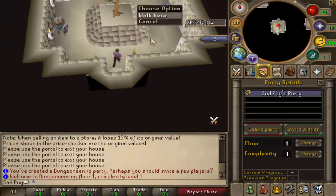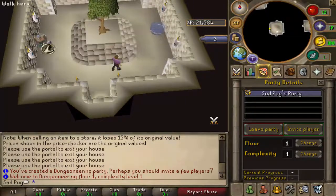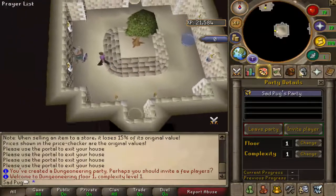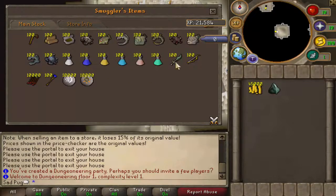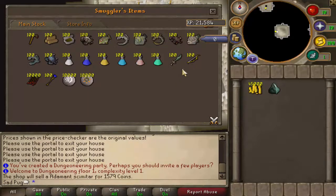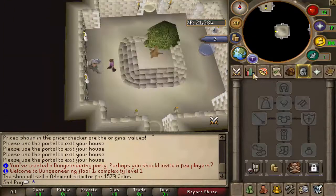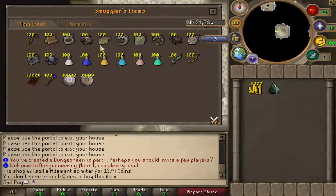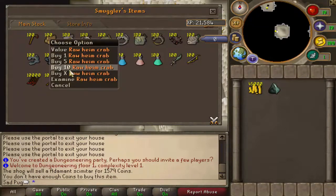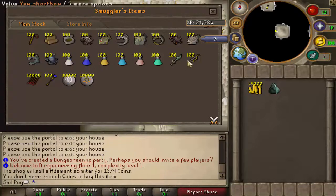Okay cool. Trip down a tree, trade smuggler — did we get anything? Oh, we got 45. Alright, cool, let's actually just do a little bit of this real quick, we'll take a look at this. I don't have any snacks. I didn't train combat. Let's buy this. I don't have food either, so we're gonna buy some — I don't have enough coins to buy that.